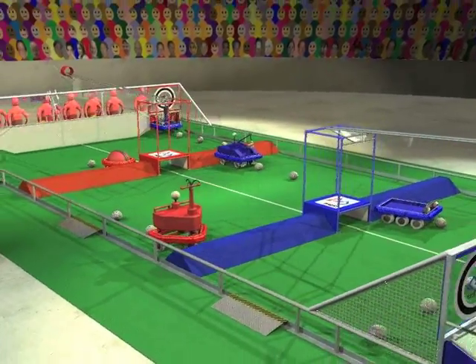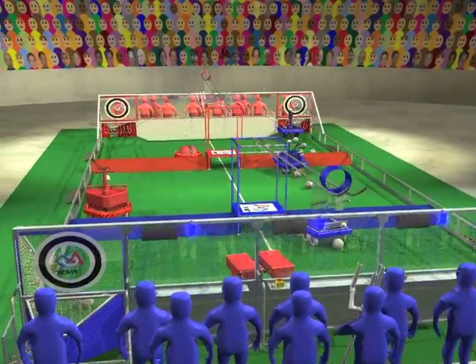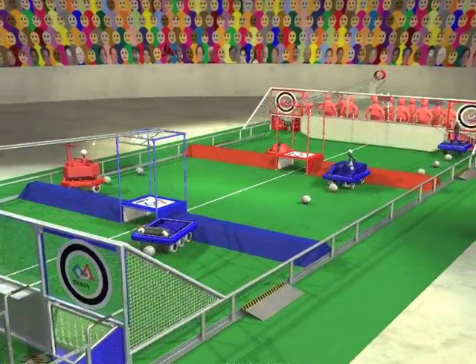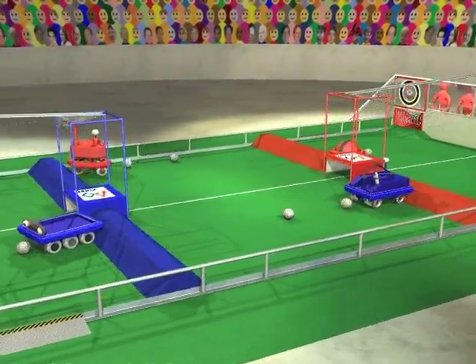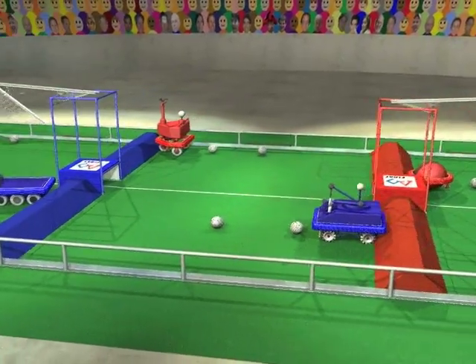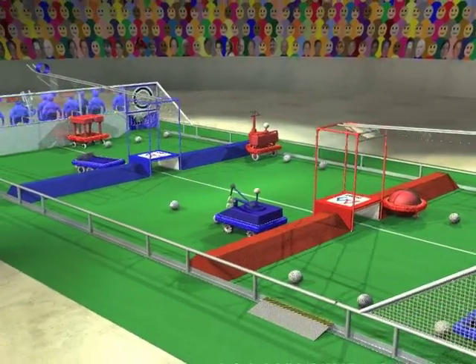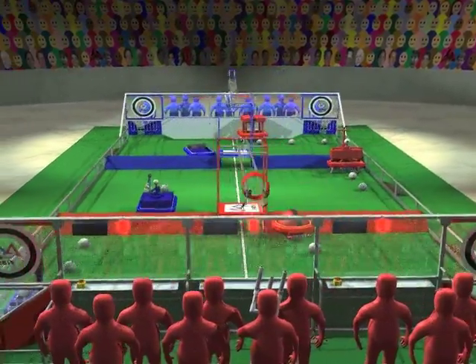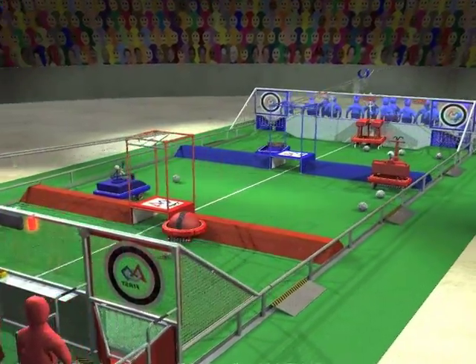Breakaway is played on a 27 by 54 foot field. Alliances of three teams each operate their robots from behind alliance walls at the end of the field. Two bumps extend across the width of the field and divide it into three zones. A tower extends upwards from the center of each bump, and a tunnel under each tower forms a passage between the zones.